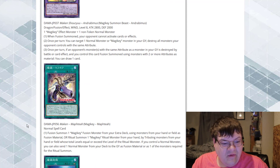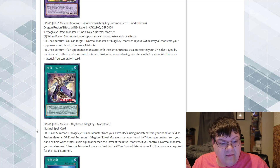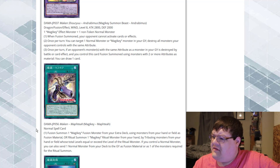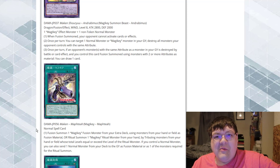Magic Key Mofti — fusion summon one magic key fusion monster from your extra deck using monsters from your hand or field as fusion material, or ritual summon one magic key monster from your hand by tributing monsters whose total level equals or exceeds the ritual monster's level. If you control a normal monster, you can send one normal monster from your deck to the graveyard as fusion material or as a monster required for the ritual summon. Our ritual card is going to allow us to extend further, but you're going to have to control a normal monster for that. We only have one!